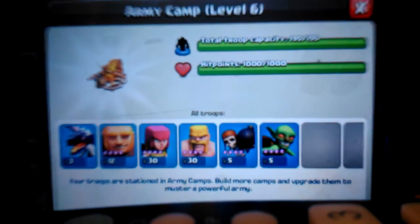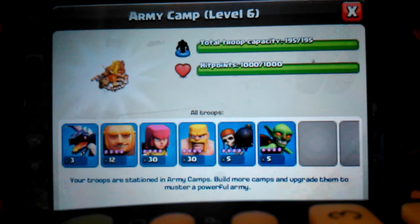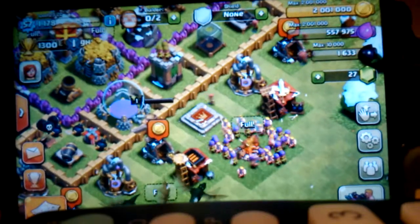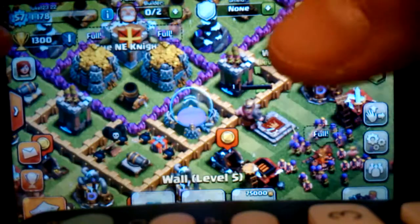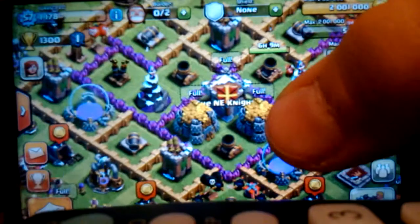I do three dragons, 12 giants, 30 archers, 30 barbarians, five wall breakers, and five goblins. Those five goblins are just a little extra in case I need them to quickly go through some gold storages. Right now as you guys might have noticed, I switched my clan castle with my barbarian king. Let me know in the comments which one you think is more important to protect — having my clan castle centralized around my whole base, or my barbarian king in the middle. I'm not sure what else to switch him out with.